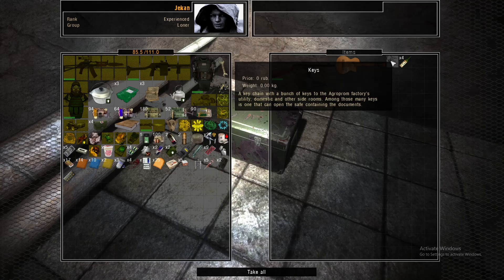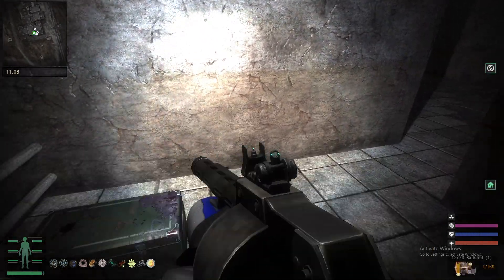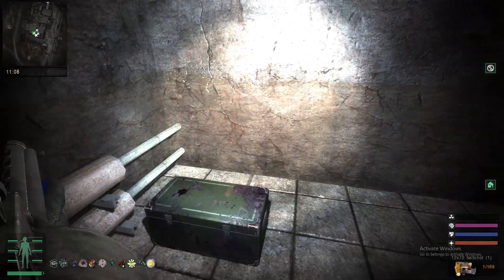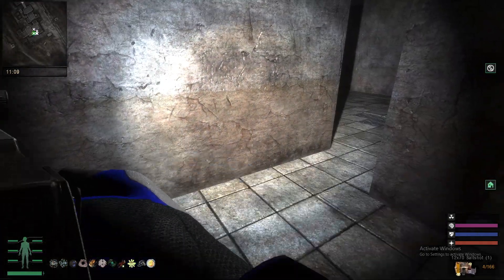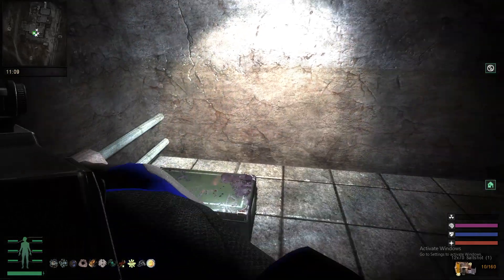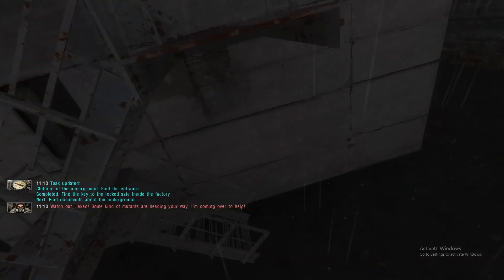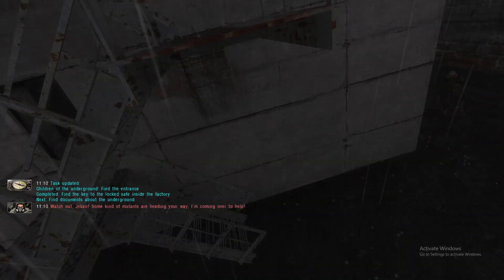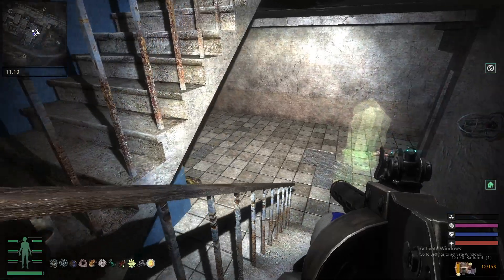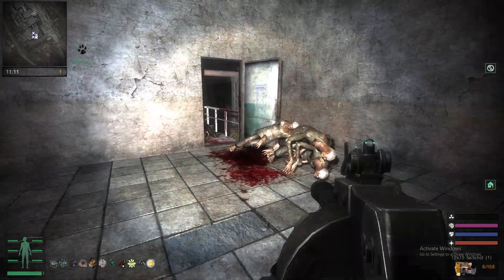Once you take these keys, mutants will spawn, so make sure to load up your weapon with salt shot. There will be a bunch of mutants that spawn, so make sure to load up your guns. Grab the keys. Watch out — some kind of mutants are heading your way. I have a pretty good shotgun, so I'm just going to play wrecking crew on these guys. That was pretty quick.